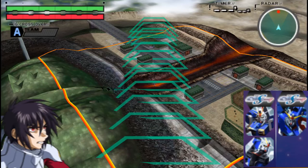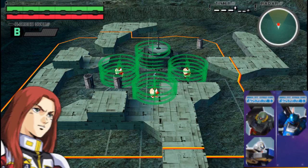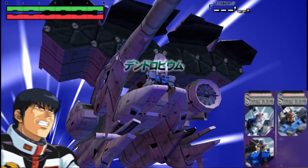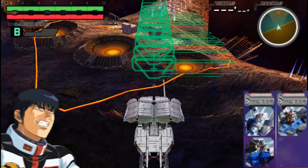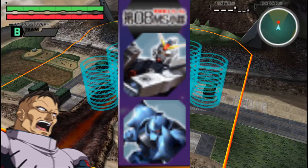It deals damage in a cone, having its smaller beam cannons point diagonally downwards. War in the Pocket gets Santa Claus to come to town, with the enemy team on the naughty list and a set of large explosive balloons being placed throughout the stage. Stardust Memories' G-Crossover is Kou Uraki in a Dendrobium. The coverage area for this one is extra wide, since the Mobile Armor's hitbox includes the giant beam sword poking out from the side. The 0083 team gets the Albion for a change, firing five vertical beam shots in an arc-shaped pattern.